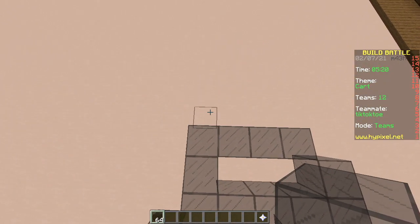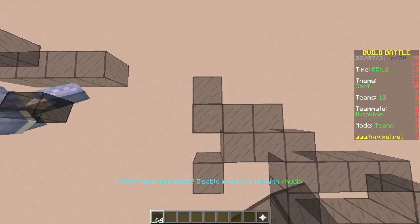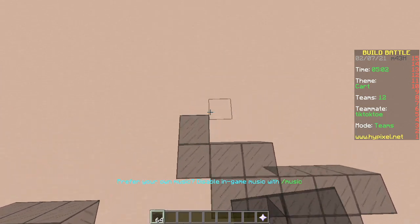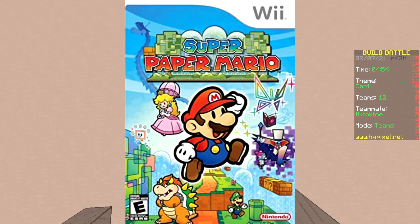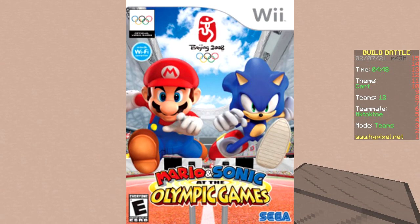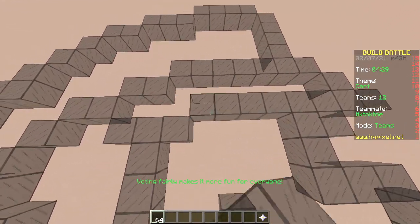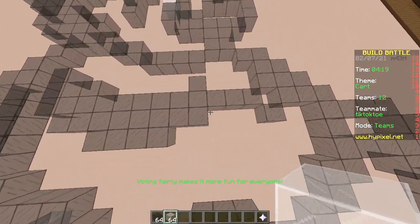Super Mario Brothers Game Boy, Super Mario Brothers DS, Super Mario Brothers Wii — and it ends right there. There's also Paper Mario, Mario and Sonic at the Olympic Games, Mario Party. That's it. Out of all of these, the worst one is definitely Mario Party — what a horrible game. It turns your friends against you.